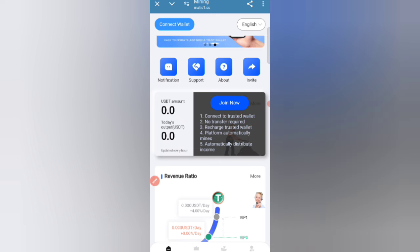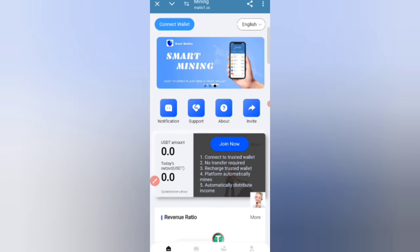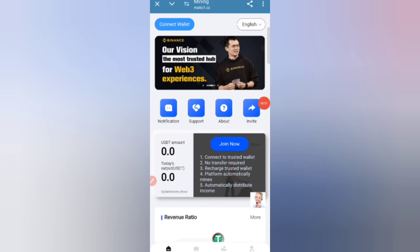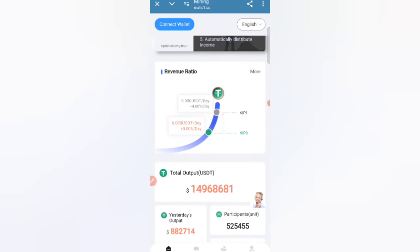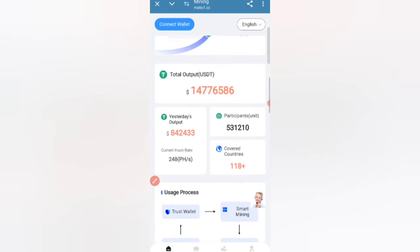You can see this website's other details — notification, invitation option, and revenue section. There is also a total output display showing yesterday's output, current hash rate, and participating countries covered in Asia.